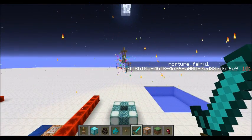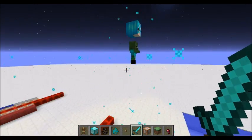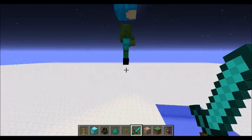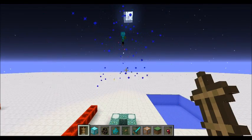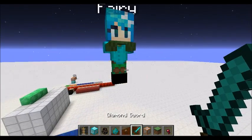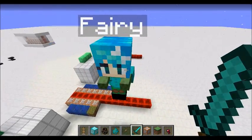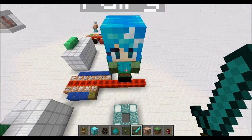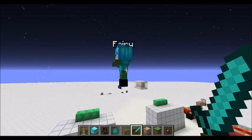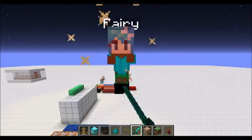It goes up and hopefully it will only spawn one. Here is our fairy — she's going to be floating beside the player as normal. I might make it so her AI activates, but actually I'm happy with this, this is cool.